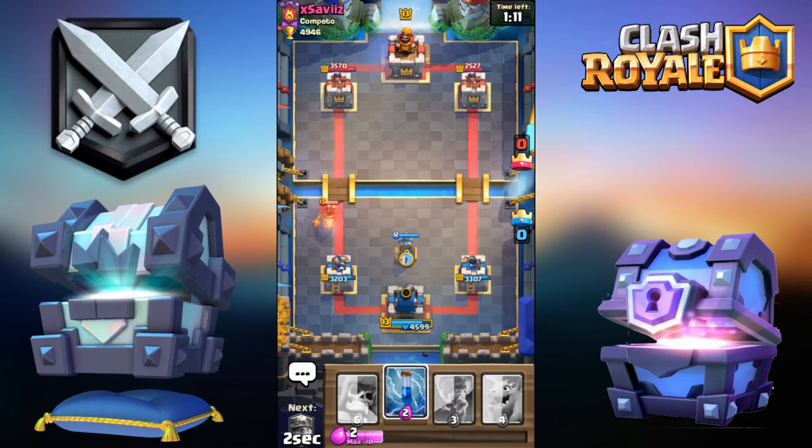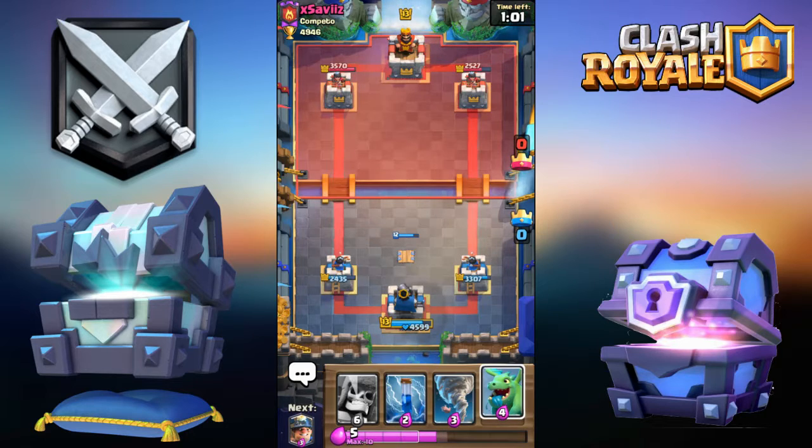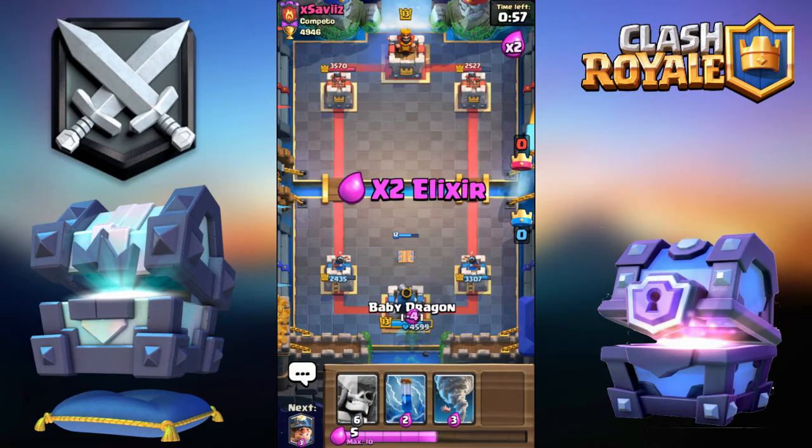That's not gonna pull — it's okay, we got the King Tower on it. That's not gonna pull out. I should have placed it one tile differently. Anyway, going for Baby Dragon.